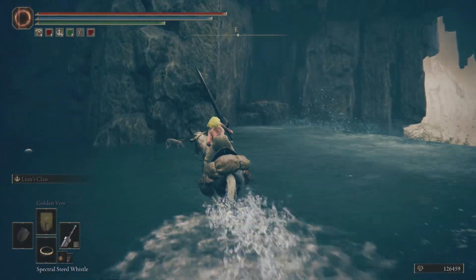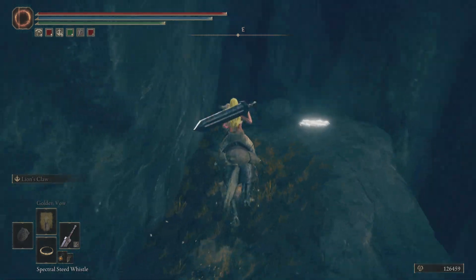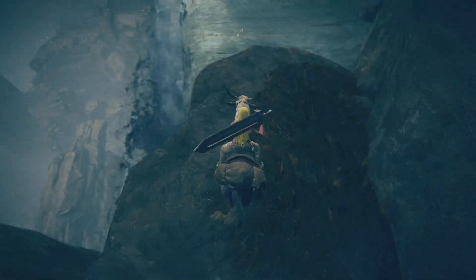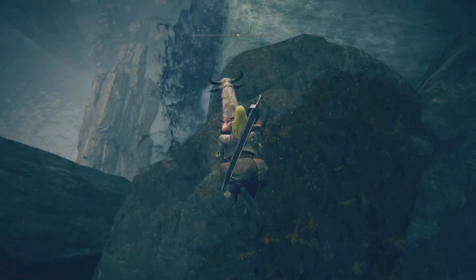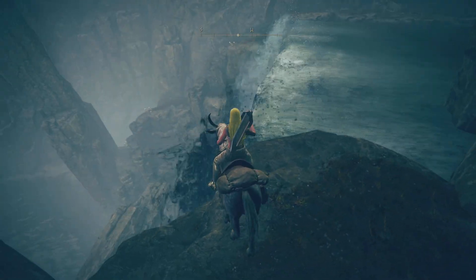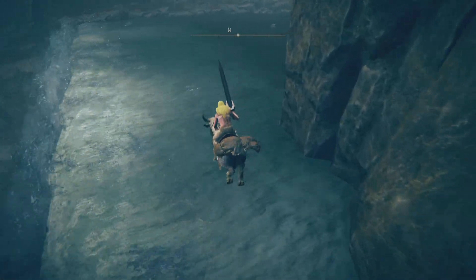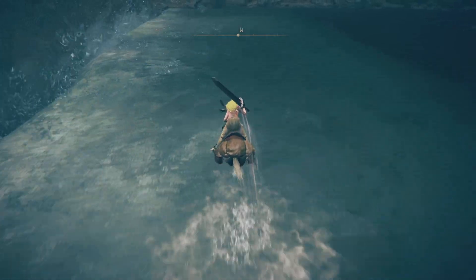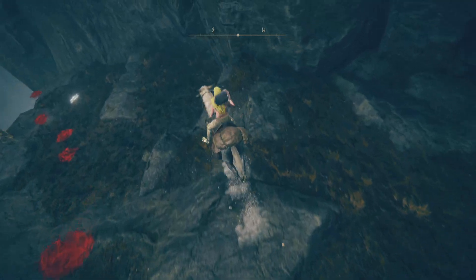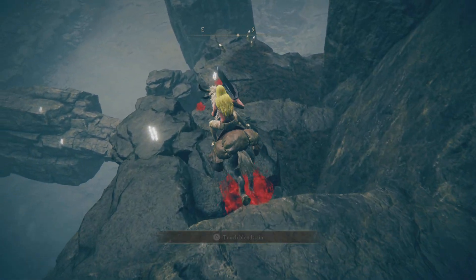Just want a real quick check on the left here — I don't think there is anything, but it kind of looks like there could be something. And there is nothing. But from here we can actually get a good look at what's waiting for us. From the right side, apparently drop down, and then I'm guessing you go to the left over there, maybe.